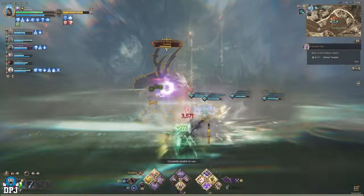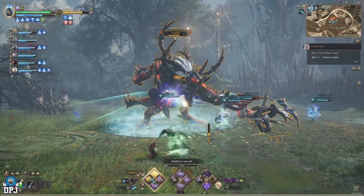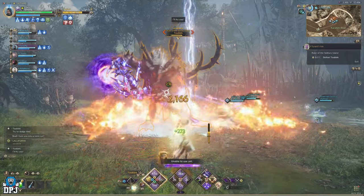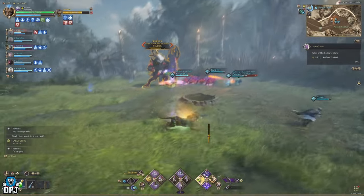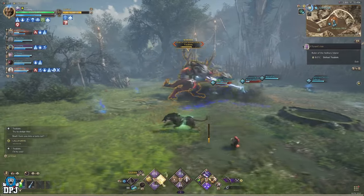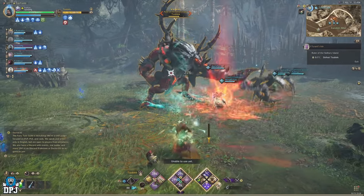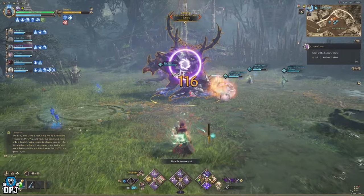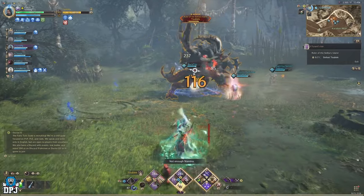This is by far the hardest part of the fight, but once you get it down it's actually easy. As you deal more damage, his next mechanic is dropping meteors around the arena. He normally targets one or two players and drops the meteors around them. As soon as you hear him say 'I'll throw you,' run around the area to avoid them. Tanks can take the hits, but other players may not be able to. Just run around and you'll avoid the meteors quite easily.